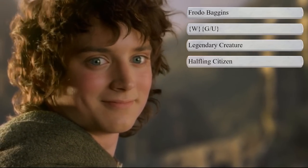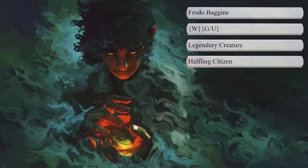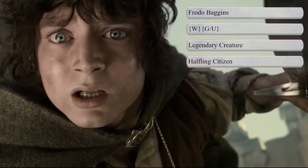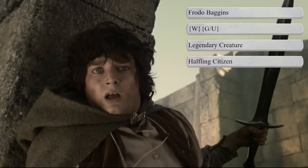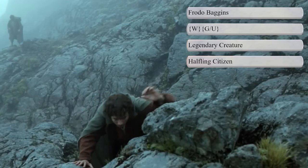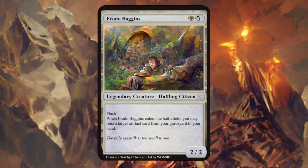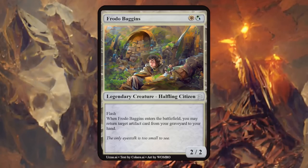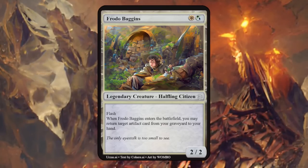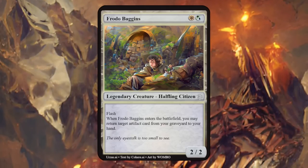Next up is Frodo Baggins — they've already revealed the art in the upcoming Universes Beyond expansion. Frodo is Bilbo's nephew and a ring bearer who played the leading role in the Quest of the Ring. His curiosity of the outside world and fascination with elves didn't fit most hobbits, which is why we added blue; he was also very kind and compassionate, so same colors as Bilbo but a halfling citizen instead of a rogue. Frodo is a 2/2 with flash, and when he enters the battlefield you may return target artifact card from your graveyard to your hand — a thematic connection to the One Ring, so a fine card overall.